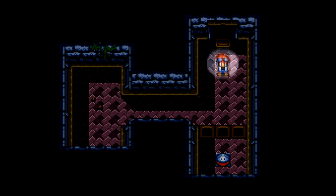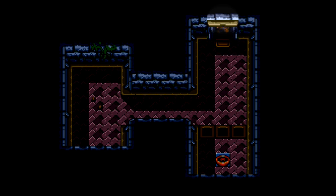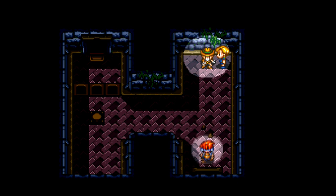Just like in Link to the Past, you hit the switch and the blocks go down and you can walk over them and get stuff. Is there anything down here? No — it's kind of a weird little corner there.